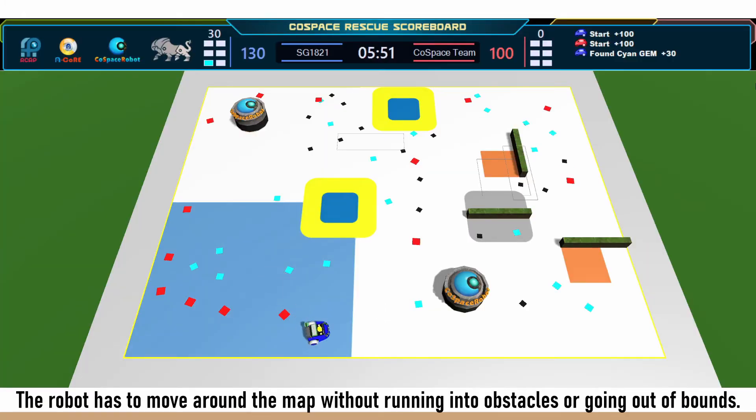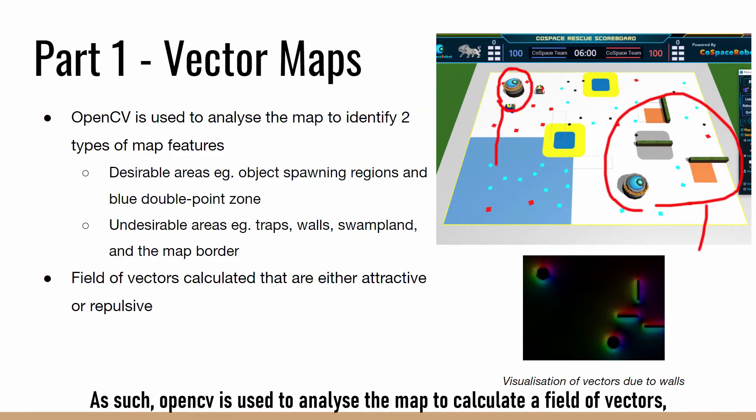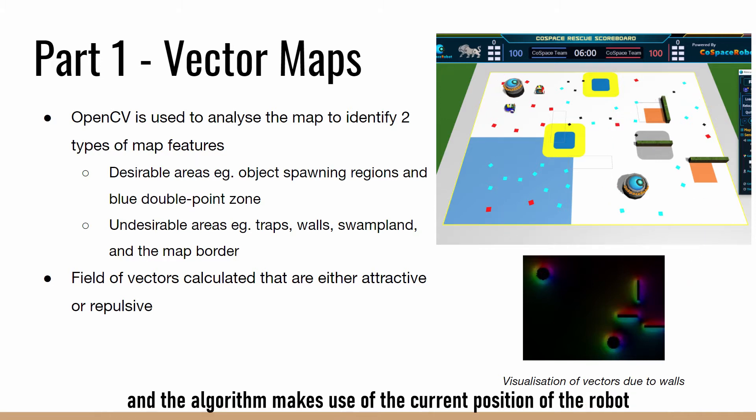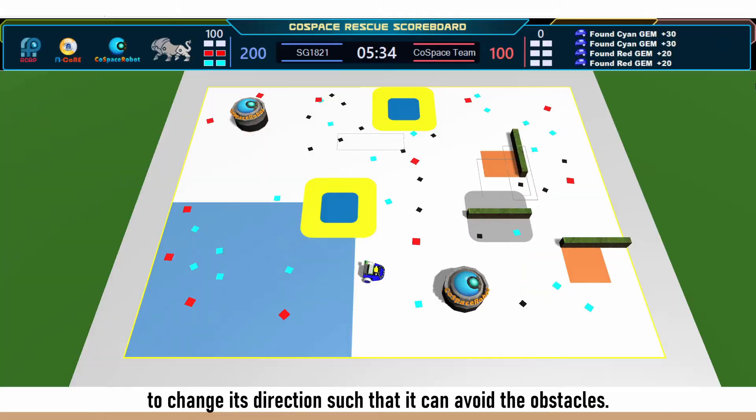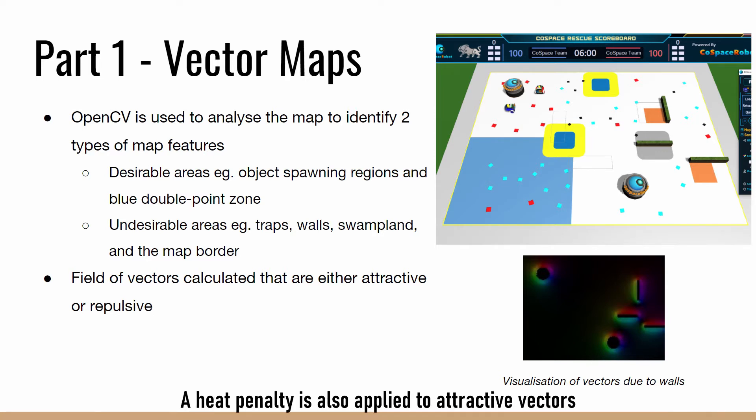The robot has to move around the map without running into obstacles or going out of bounds. As such, OpenCV is used to analyse the map to calculate a field of vectors, and the algorithm makes use of the current position of the robot to change its direction such that it can avoid obstacles. Other vectors are generated in order to attract the robot towards desirable regions. A hit penalty is also applied to attractive vectors to ensure that the robot will not concentrate its search area.